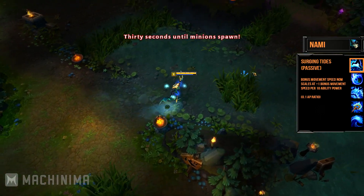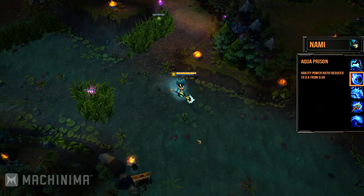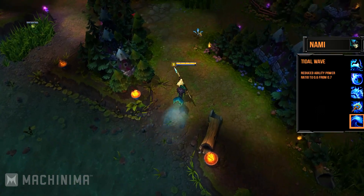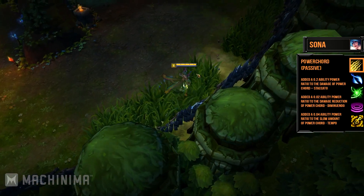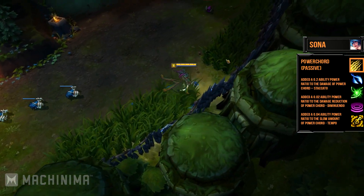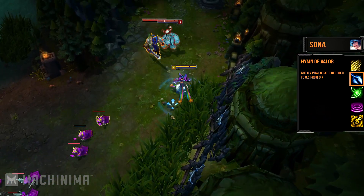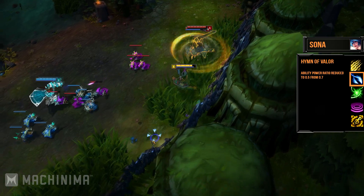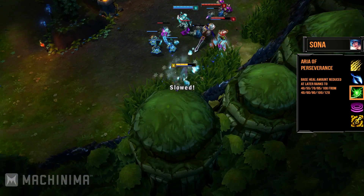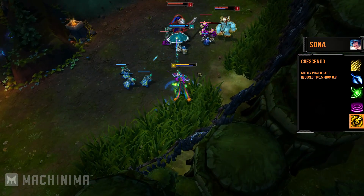Nami's Aqua Prison and Tidal Wave AP ratios have been reduced, but Ebb and Flow and Surging Tides are now scaling a lot better. Even though her potential damage isn't as big as it used to be, her kit seems to be a lot better now overall. Sona has also been a pain to balance over time — she's either too weak or way too strong. Riot is trying to change her up again in this patch. All of her power chords now have an AP ratio, however her Hymn of Valor's ratio was reduced. Area of Perseverance's base heal amount was reduced at later ranks, Song of Celerity's speed boost now scales off AP, and Crescendo's AP ratio was also reduced.